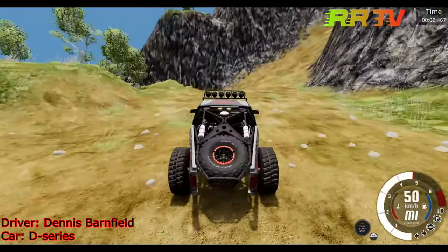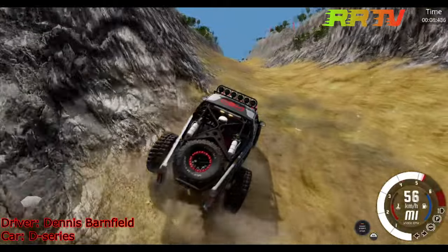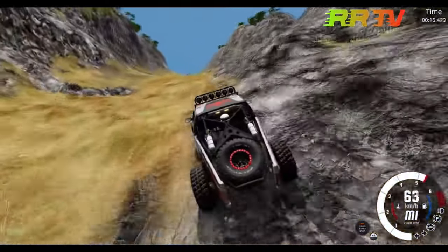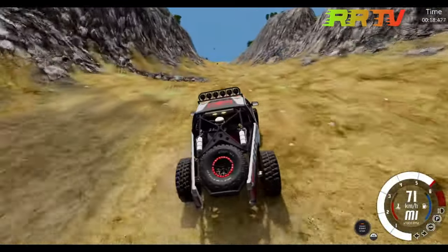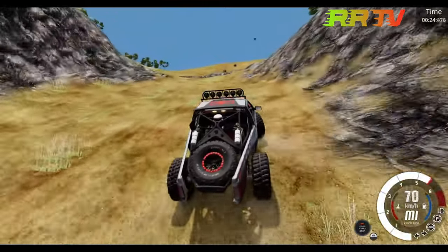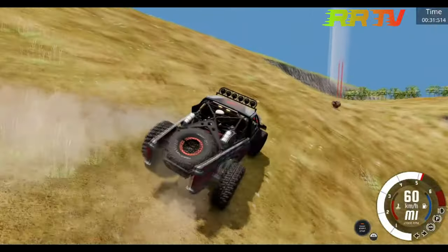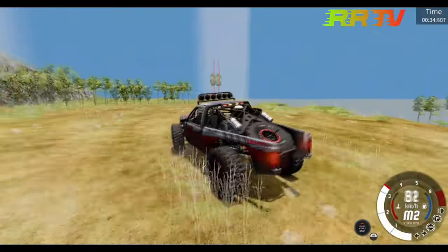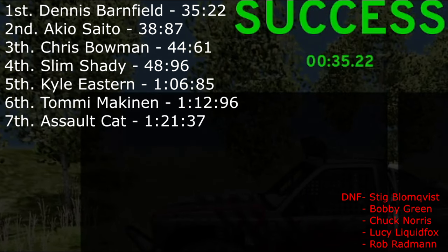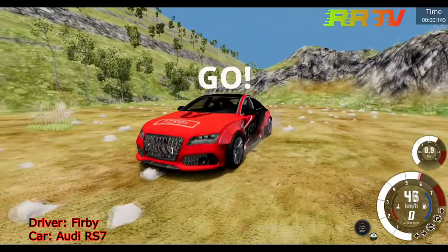Dennis Barnfield in the D-series — looks like he's a crawler. Luckily not hit by a rock, and he finds a way to climb the hill very fast at 80 mph. That's very fast — makes his chance to get to first place. No issues at all: 35 seconds and 22 milliseconds puts him right in first place!